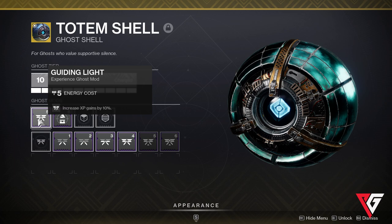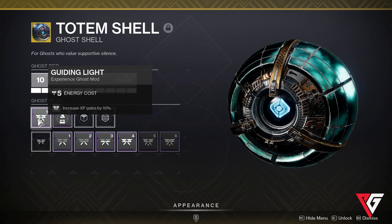My last ghost shell, which I keep in my character inventory, has Guiding Light for 10% bonus XP plus Combo Detector, which allows me to see planetary materials and chests from a distance whenever I'm on a destination. This is a great ghost to have when messing around in patrol zones, and it works on every destination — literally just free bonus stuff.